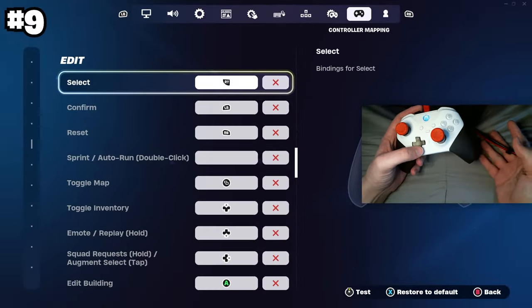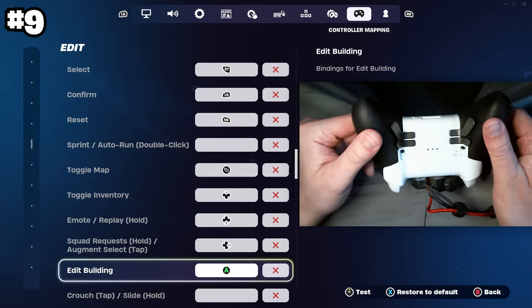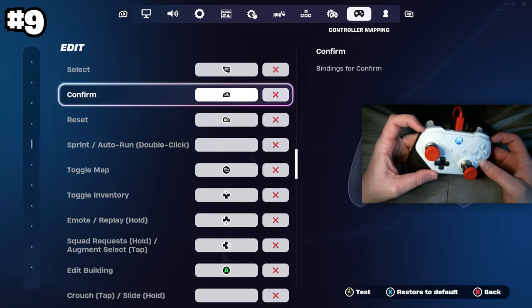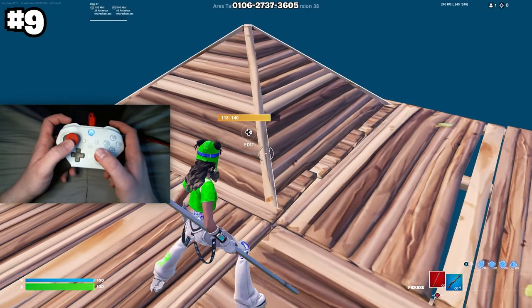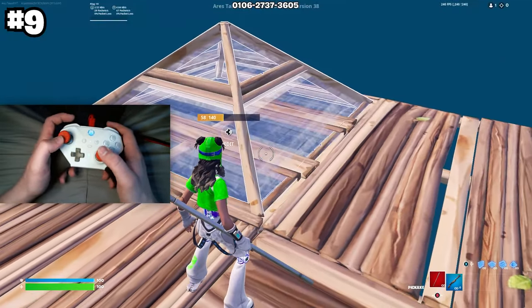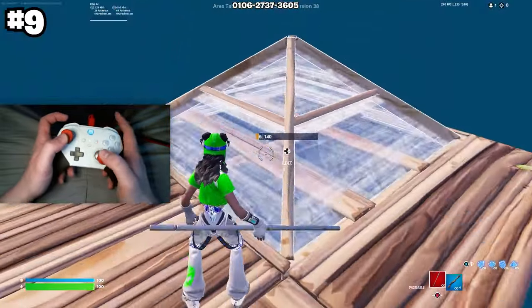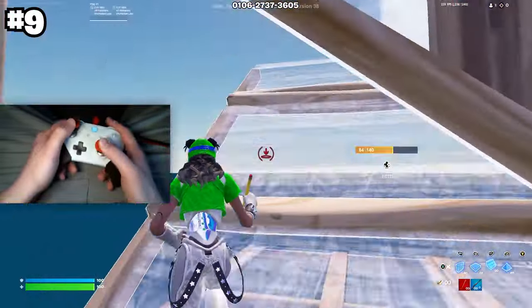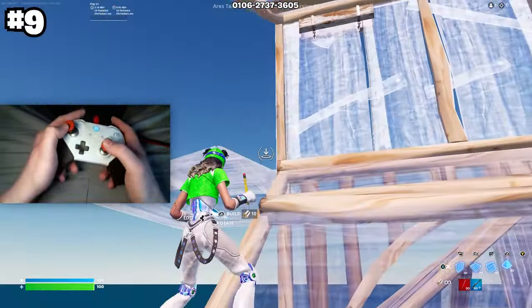Next is to use double edit binds. I start my edit by pressing A on my controller, which is bound to a paddle on the back, then I select with my right trigger and confirm with my LT. If I only use confirm or release rather than double edit binds, my single tile edits are much slower. If you want an in-depth guide on how to edit faster on controller and set up your double editing binds, watch the video in the top right after this one.